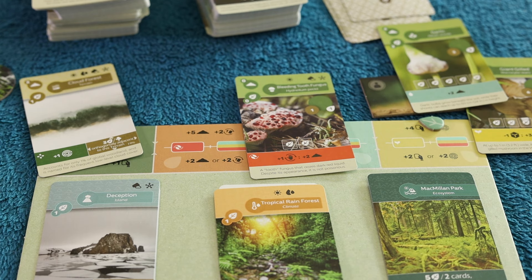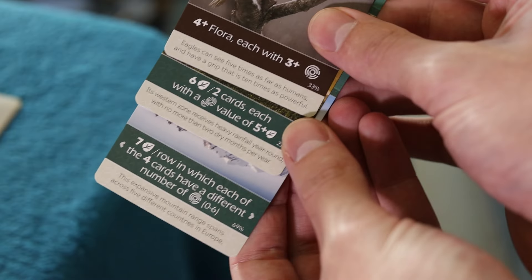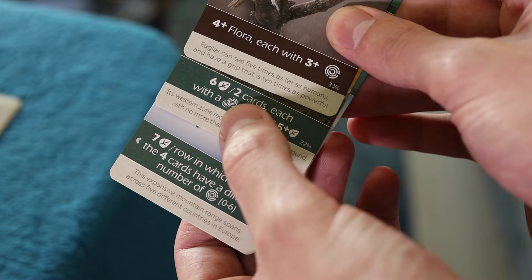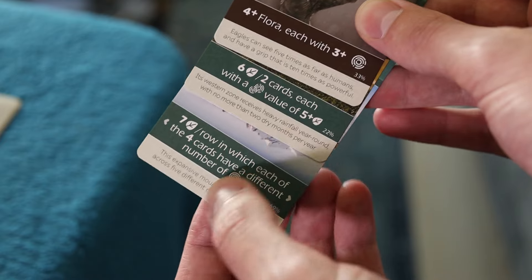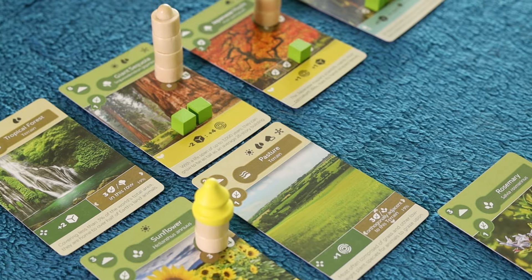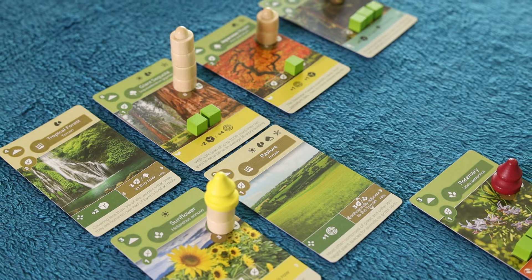Also, some of these symbols look mighty similar. Take these for instance: one means putting a card into your compost pile from your hand, the other means composting a card from the draw pile. And these: one's talking about the maximum growth a plant can have, the other's talking about the number of growth counters on a plant. Interpreting them correctly makes a big difference, and they're easily confused after you've been playing for an hour or so, especially because they're usually tiny.